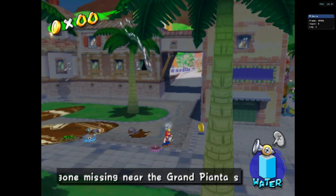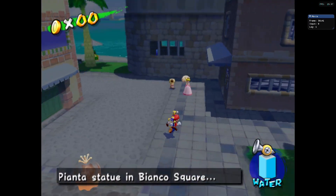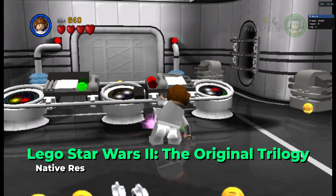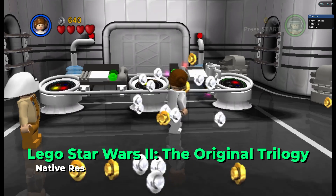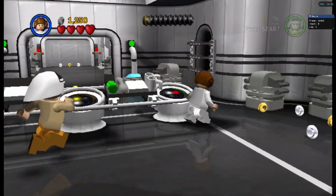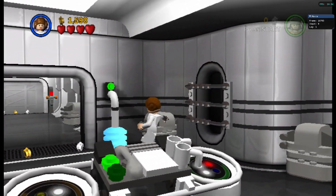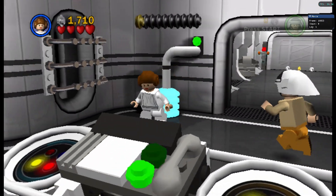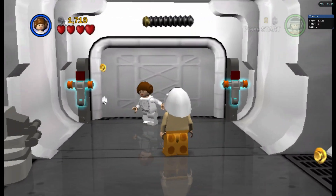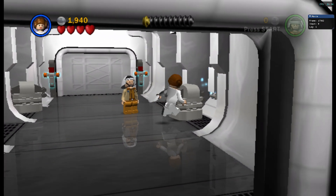For most titles out there, native resolution will be fine, though there will be certain ones where it's not going to be enough, and I'll show you that later down the line. One that I was actually really excited to play was Lego Star Wars 2: The Original Trilogy. This is a game that I've played on multiple systems — I played it on the PlayStation 2, the Nintendo DS, and the GameCube. It's one of my all-time favorite games, and it was absolutely wonderful to see it running at full 60 frames per second at native resolution on this system.